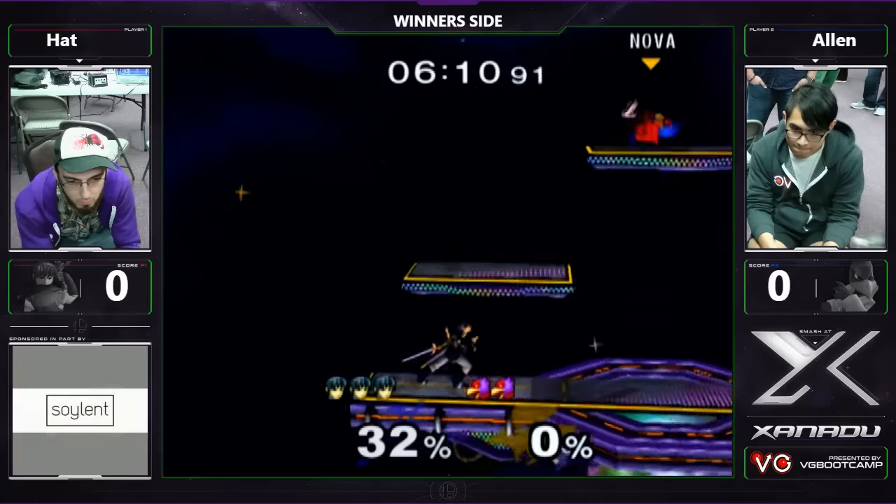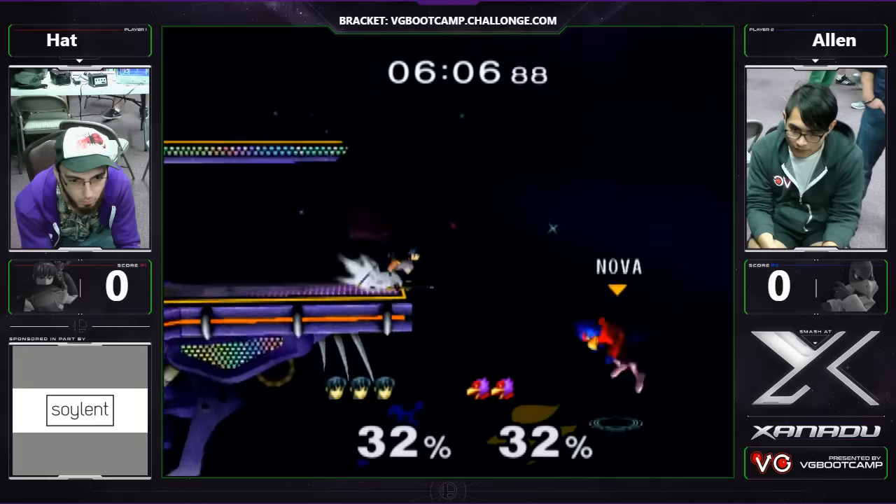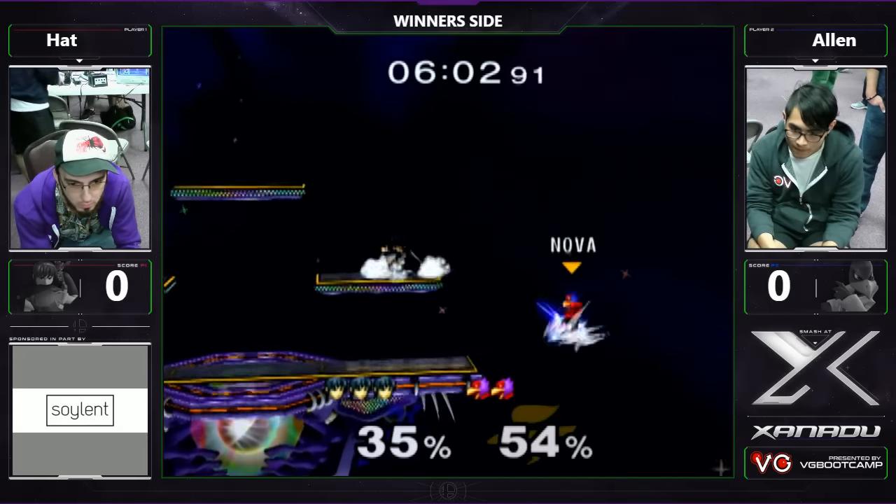Look at this — interesting. Alan's just sort of running to platforms, electing to just let Hat have the lower ground, which is really scary. As a space animal, I would not want to be underneath Marth.